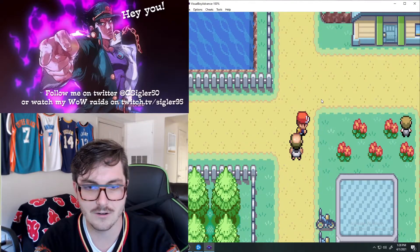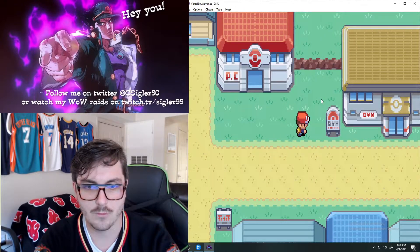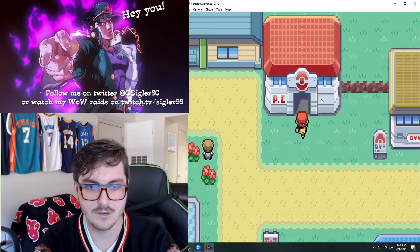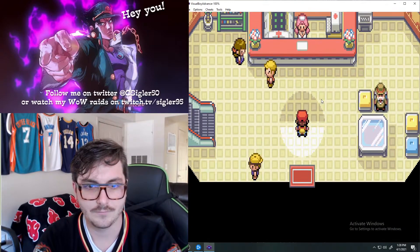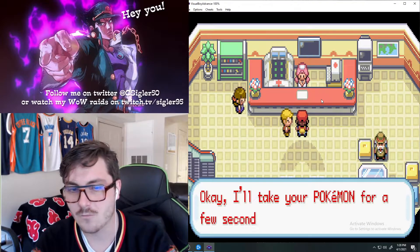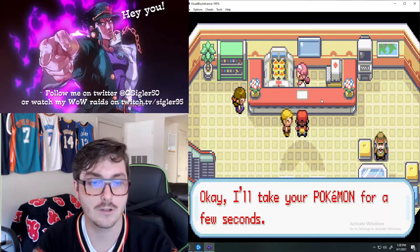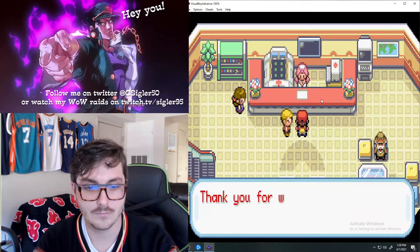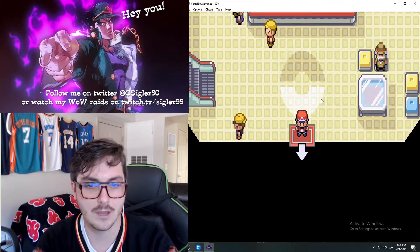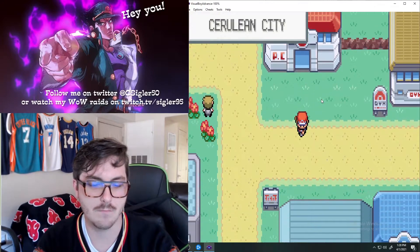This is the second gym leader, Misty, right here. But we're not gonna be taking her on yet - I don't think we could take her, we need to train. Let's head into the Pokemon Center. There's a couple things to do here. Team Rocket's here involved, so we'll be dealing with them shortly. Eventually you'll get your bicycle here, but you can't afford it yet.